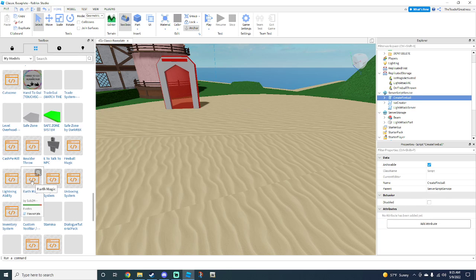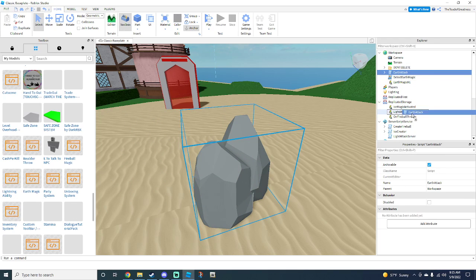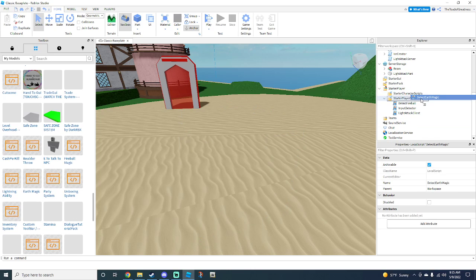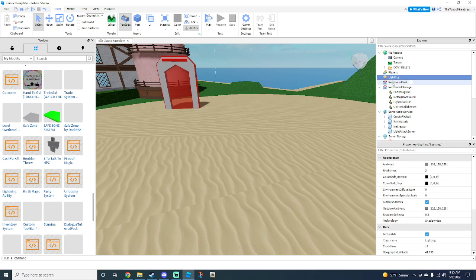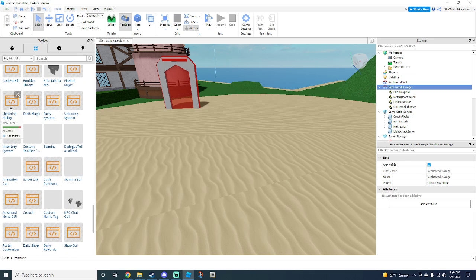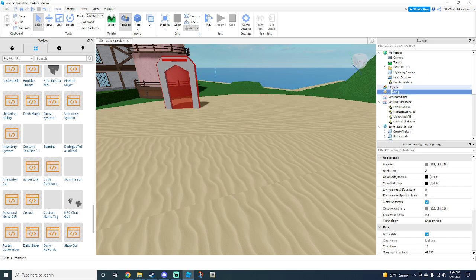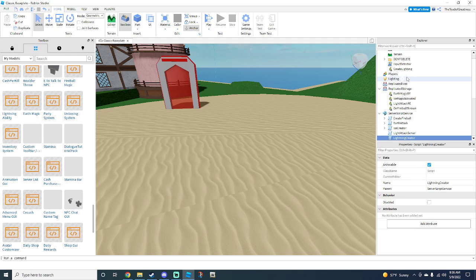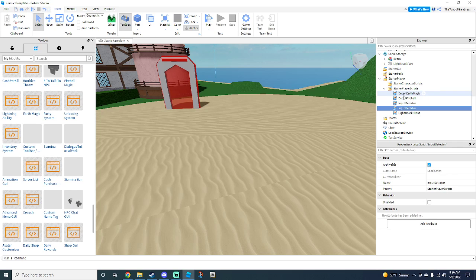Now go to earth magic, drag and drop that in. Same process: the script 'earth attack' goes into Server Script Service, 'detect earth magic' goes into Starter Player Scripts, and 'earth magic remote' goes into Replicated Storage. Now go to the lightning ability, drag and drop that in — it's literally the same process for every single thing. Lightning creator into Server Script Service, 'create lightning' into Replicated Storage, and input detector into Starter Player Scripts.